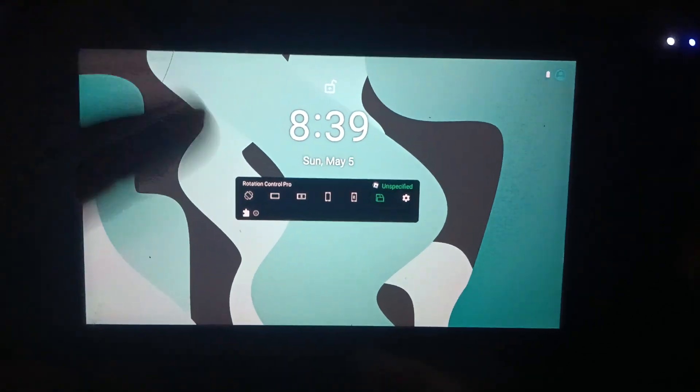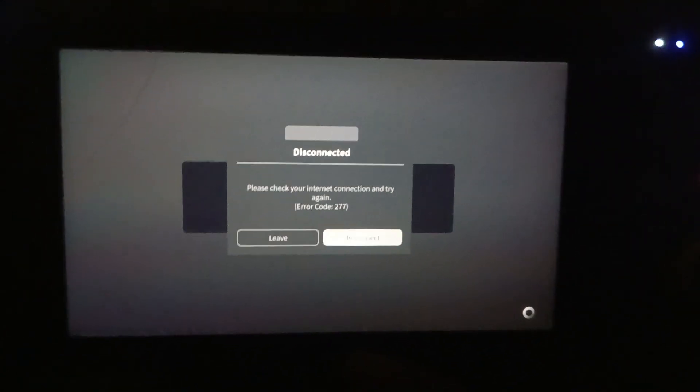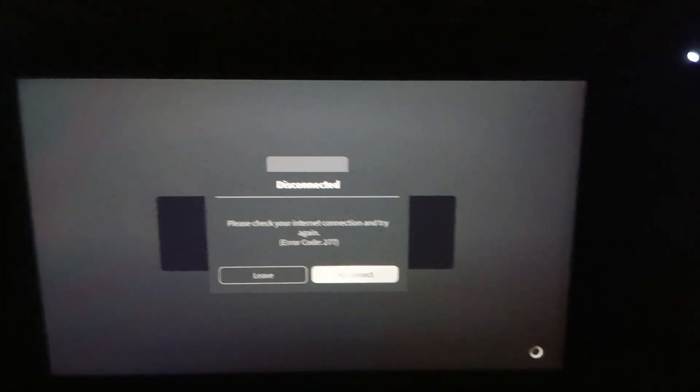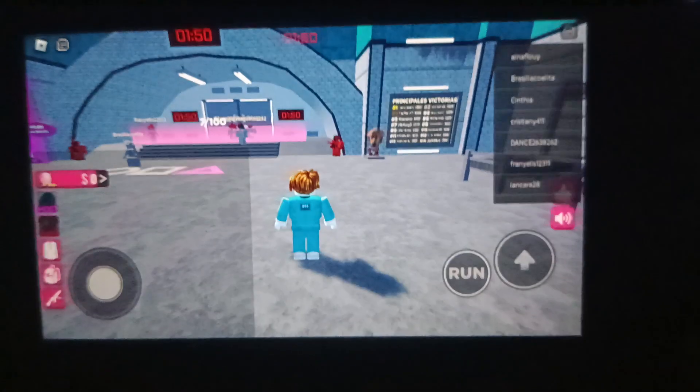Welcome guys. In today's video I'm gonna show you how you can play Roblox on the Nintendo Switch, because this is possible via an Android device. I'm gonna play Red Light Green Light. You might be wondering why — I have the lights off — but this is a real Nintendo Switch, as you can see here is a Joy-Con.